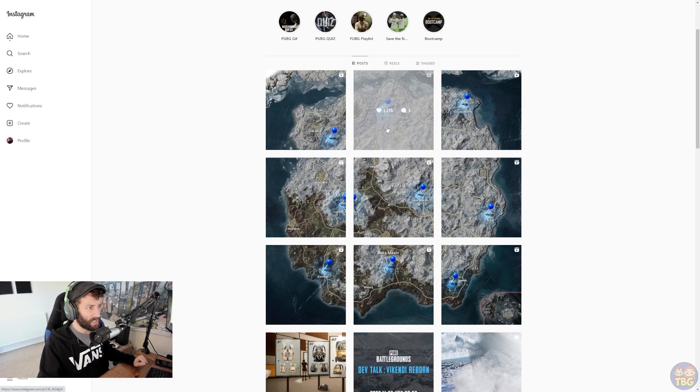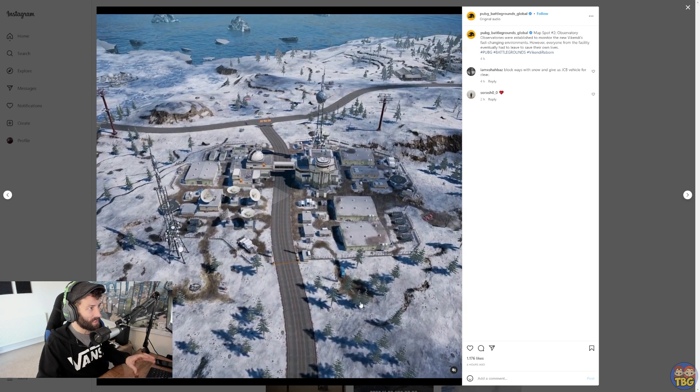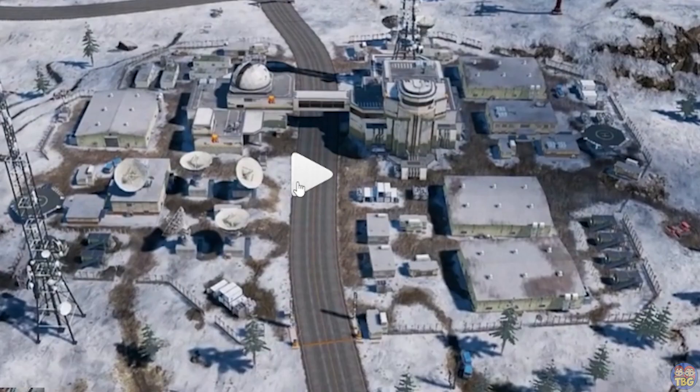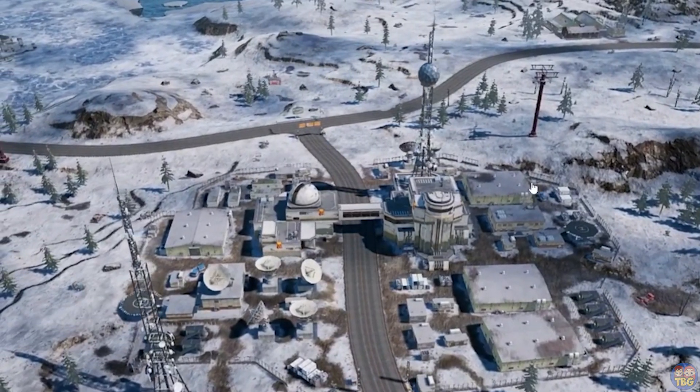Our next video clip is taken from the center of the Observatory right in the north center of the map. You can see the cable car going along the top here — it looks like it does a big loop around most of the map, maybe a couple of big loops. There's another observatory on some ice right on the top left, with a kind of ice shelf and glacier going onto the coast. This is the main Observatory, which looks like quite a big compound in a north central position, and you can see the cable car just moving slowly along the rails.